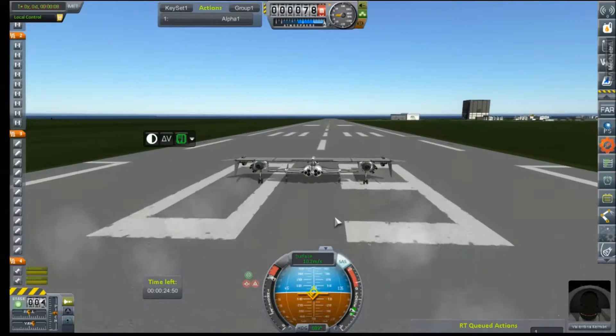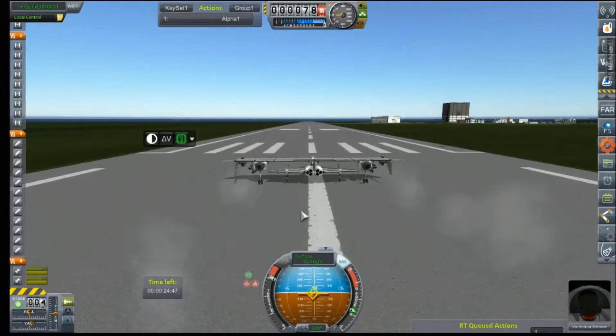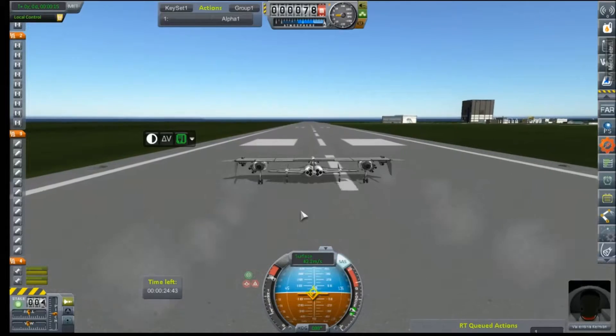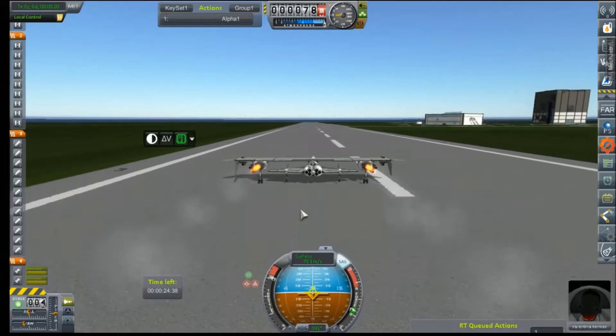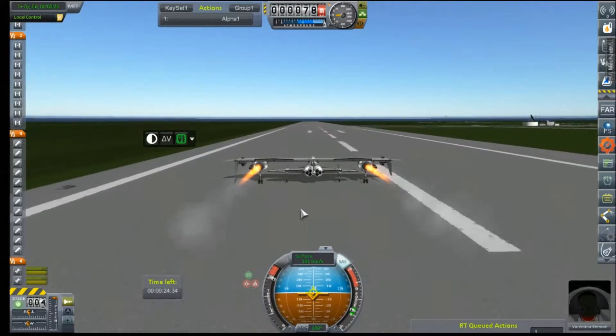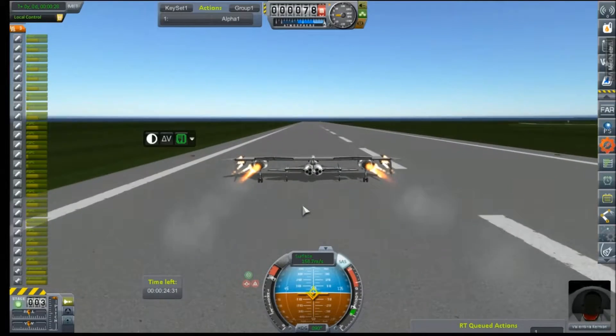Engines are pegged but they'll take a little while to spool up. These two engines provide well more than double the thrust, even on the ground, that those four Derwents did. Full afterburner — that's just super pretty. Let's just go ahead and hit those JATO motors.